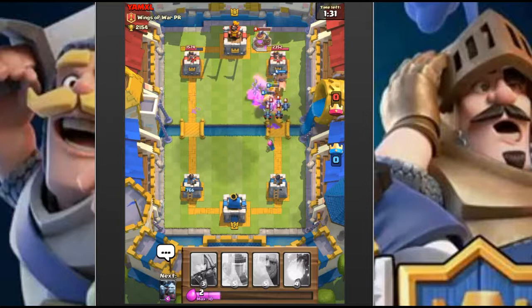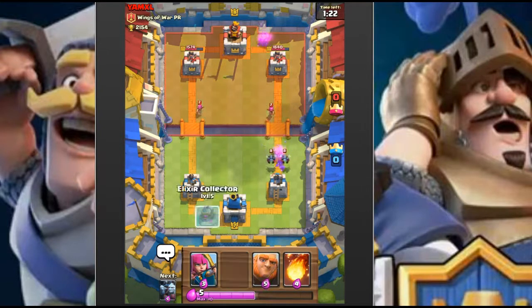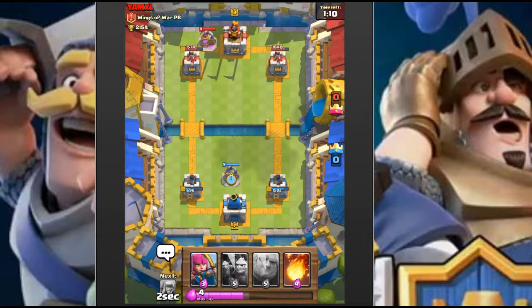He's taking a commanding lead on us with hog hits. He's using the Jason deck - really like that split attack that he did, very nicely done. I'm actually surprised the hog barbarians didn't kill the tower. We got so lucky that the spear goblins were in the back.